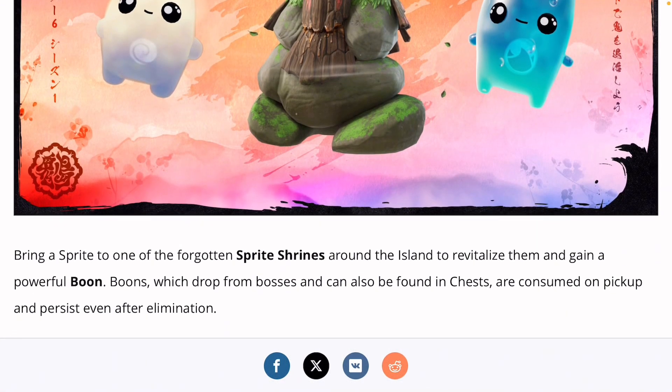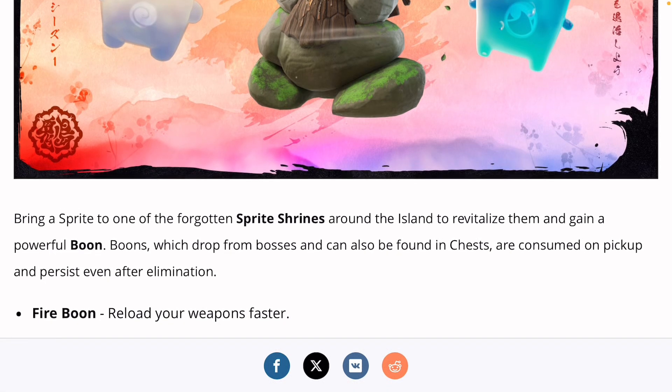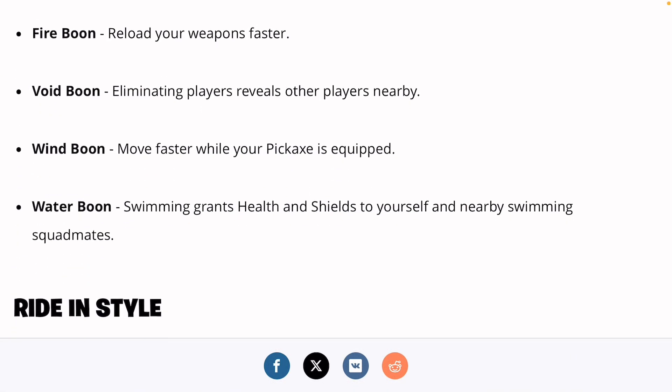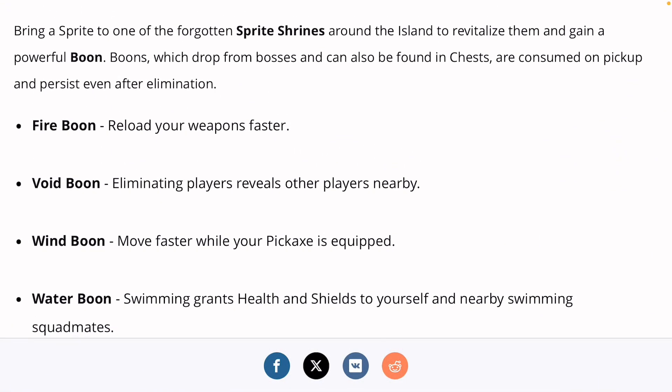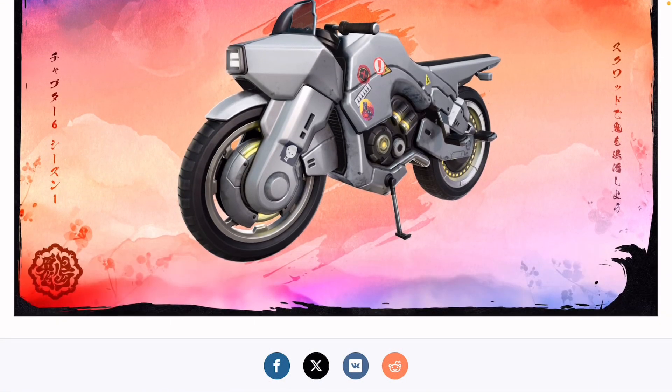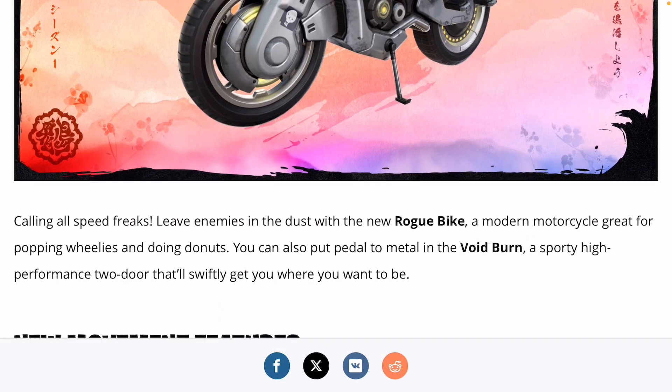Pretty cool. Air Sprite is more like movement. Water is for shields. And we got Boons as well. And we got the return of the electric motor bikes that we had back in Chapter 4, Season 2.